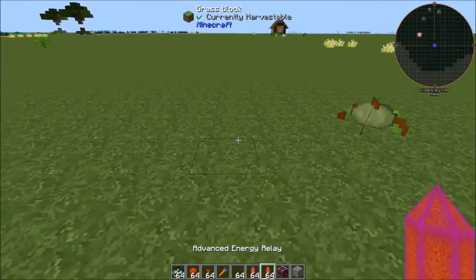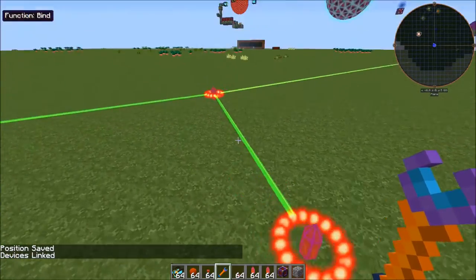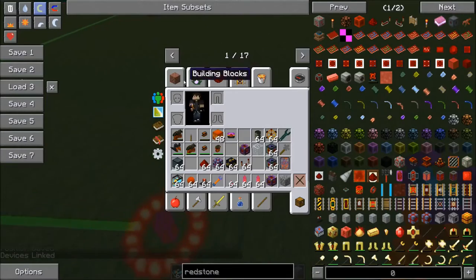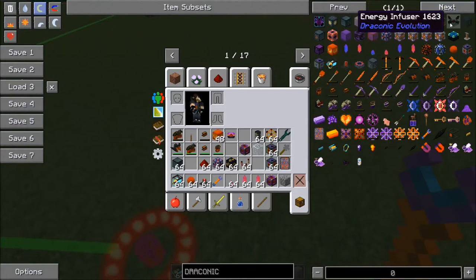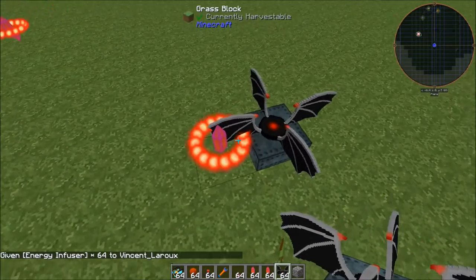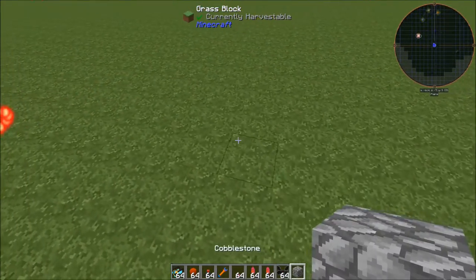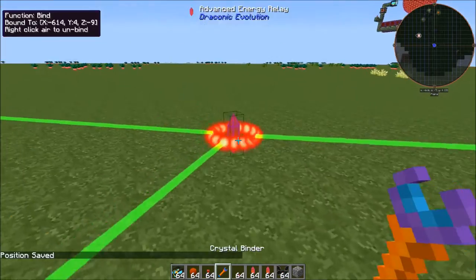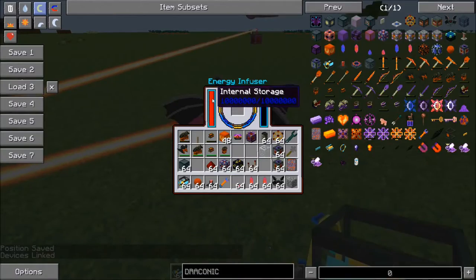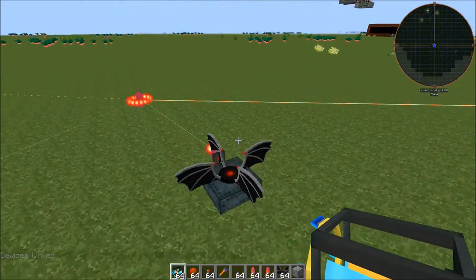I could add another relay and have some energy coming off of that. However, these energy relays cannot connect to blocks directly. So if I had an energy infuser set up right here, it's not going to get any energy from that relay. What we would do if we wanted to get energy there is set up our energy infuser and add a transceiver — bind this to that — and now it filled up with energy. Those transceivers are your way to connect to machines and different blocks that accept power.